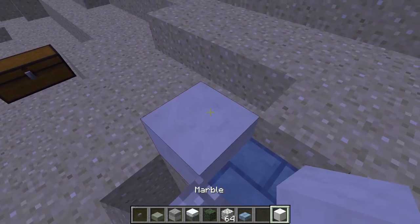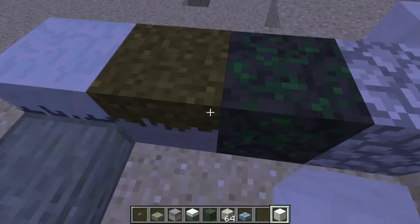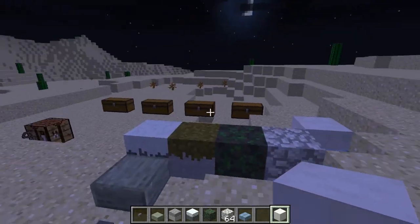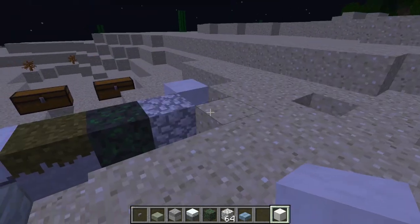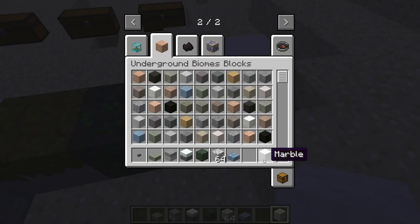If you're a builder, this mod's also pretty good because it adds a bunch of blocks. And I think the textures look pretty Minecraft-y — they don't look completely different from the other textures. Like this one's basically just the whiter version of cobblestone, which is kind of cool.